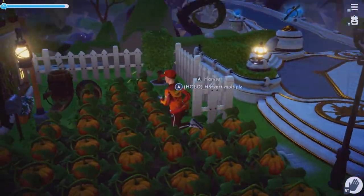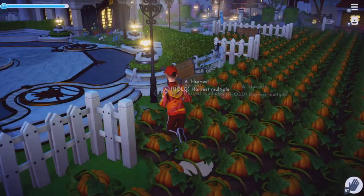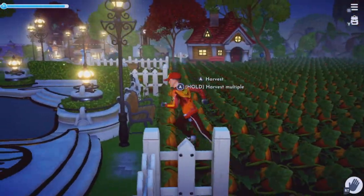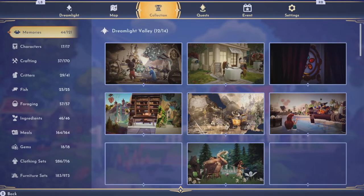When you harvest them, you want to have a gardening character with you because they give you extra pumpkins on top of the many you already have, so you make even more money. Ideally it'd be good if they're level 10.